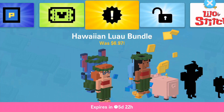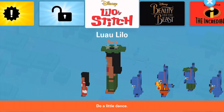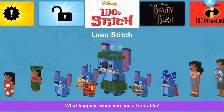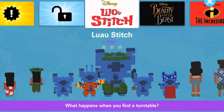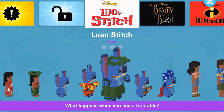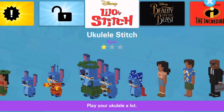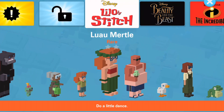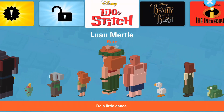Taking a close-up look at them from the selection screen: we've got Luau Lilo, whose tagline says 'do a little dance,' then we've got Luau Stitch — 'what happens when you find a turntable,' which is a weird little tagline — and then we've got Luau Myrtle, 'do a little dance.' Let's take a peek at them in-game.